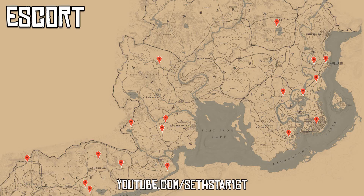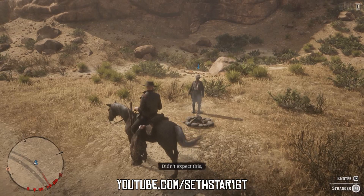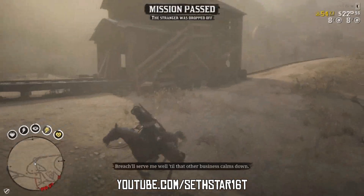Number 2: Escort someone in need. I mark several locations on the map for you — here are the ones closest to the area we're working today. I recommend you leave those condors on your horse and ride through on Cinematic mode to get these to trigger.